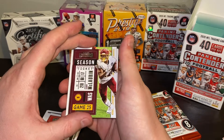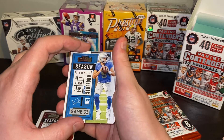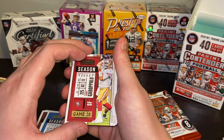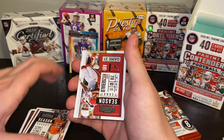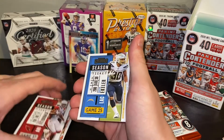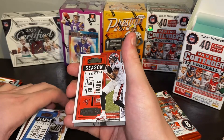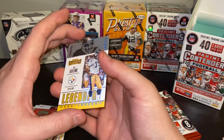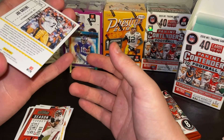Terry McLaurin. Matt Stafford — he's not Detroit anymore. Old Jimmy G. Khalil Mack — you always got to take care of that dude. Larry Fitzgerald. Austin Ekeler. Mike Evans. Legend Contenders: Mean Joe Green. That's a pretty nice card, I like that card.